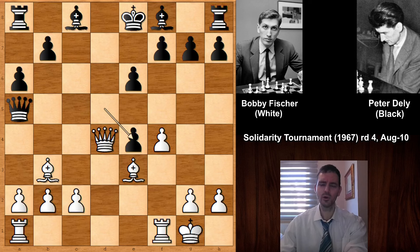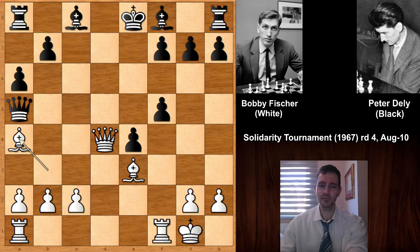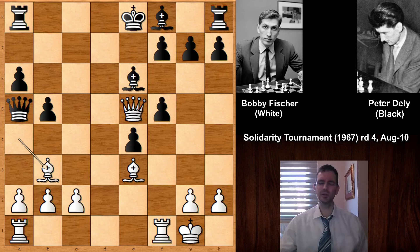Fischer played a stronger move to improve his position: F5. It looks harmless but it's actually very annoying for black. We have Queen to B4 — black wants to exchange queens. If capturing, then we have check and it's a very difficult position because you can't block, and if blocking then we have check. If Bishop to E6, then Bishop to B3 and the queen is also out of play, threatening to take the bishop. This is a very difficult position for black.